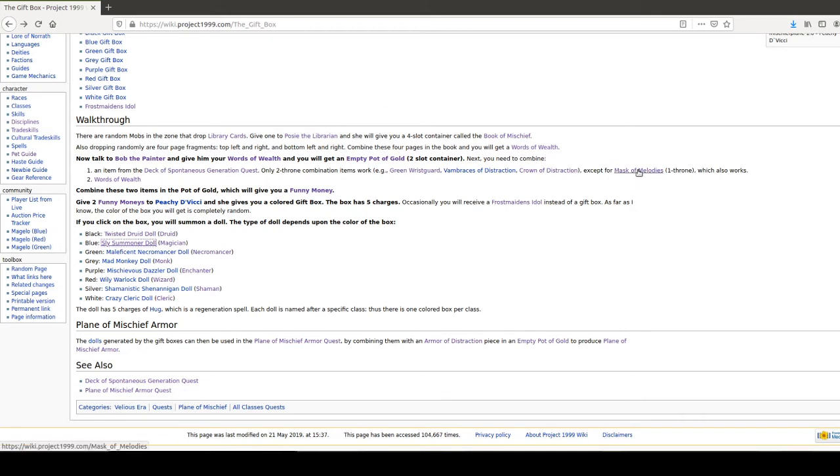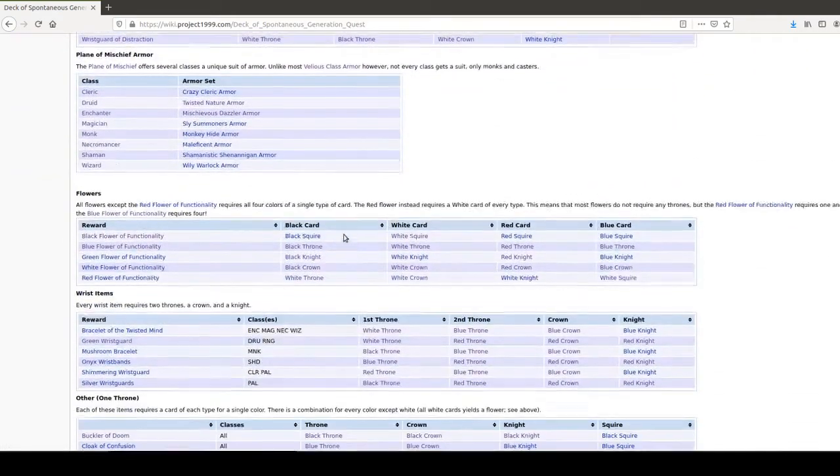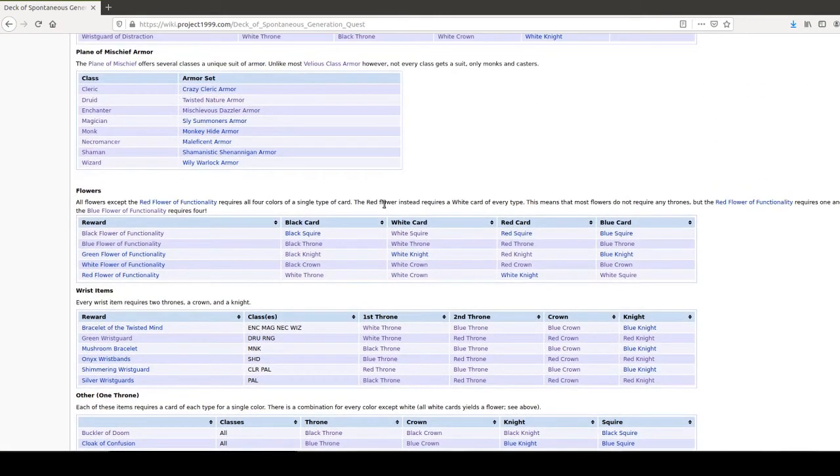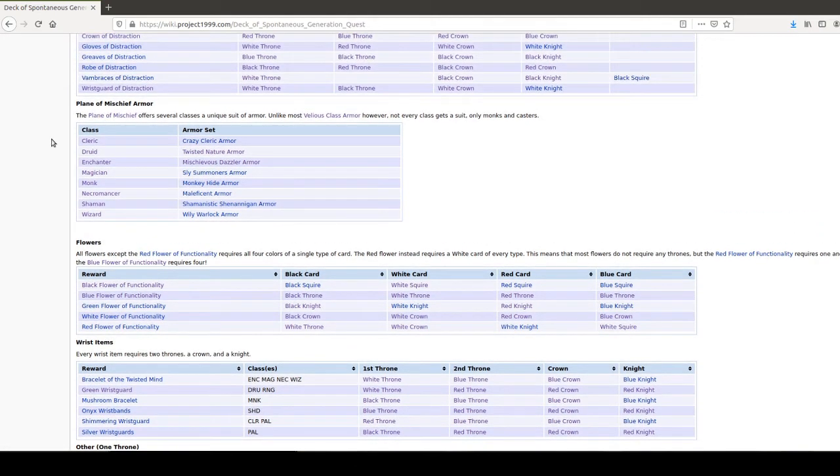Now, there are people who do sell the dolls — they're like 8,000 a piece. If you're selling for 8,000 a piece and there are five charges, that still doesn't make up the amount of plat you could have gotten off your throne. If you don't want to use the Mask of Melodies and want to use another two-throne combination item, some of these are still extremely expensive — a white throne and a blue throne, and blue thrones are 60k. For me personally, I definitely want all the flowers because the flowers give you the resist. Some of this class-specific armor would be worth it because it's pretty decent, but on the druid, for me, I'd rather have the gear at HOT.